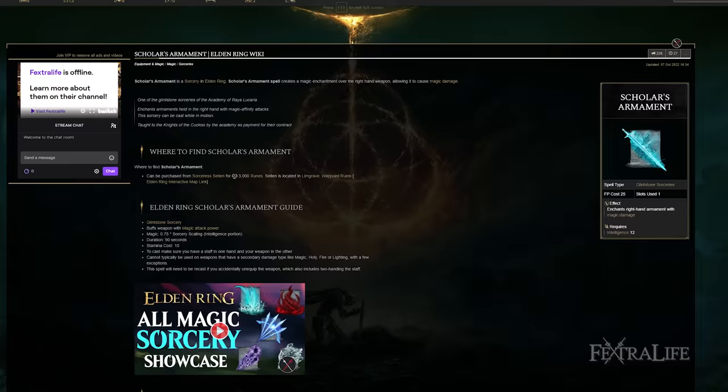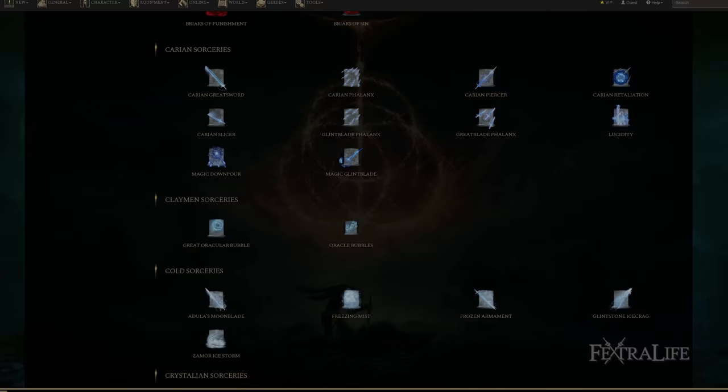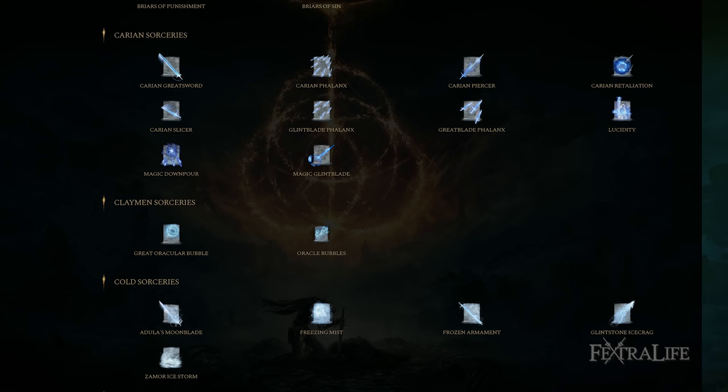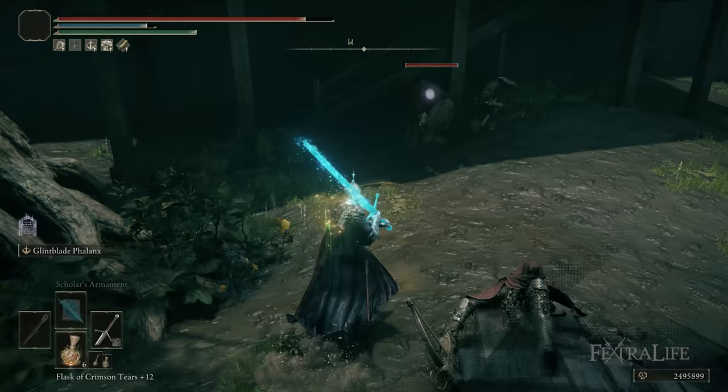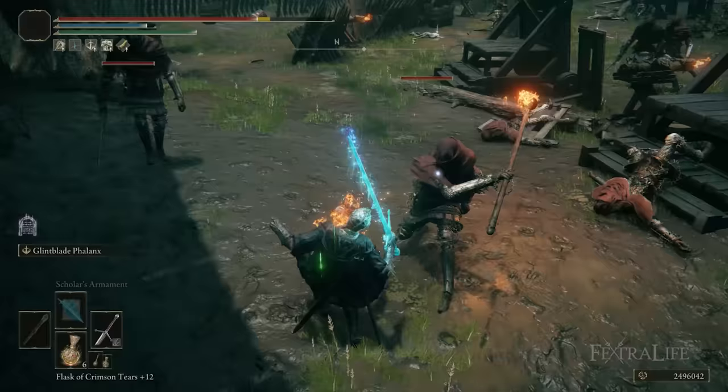Spell-wise, we really only use Scholar's Armament, but with 50 intelligence there are a lot of spells available. You could drop Terra Magica to further boost magic damage, though you don't deal a ton of magic damage with this build so I don't find that super useful. There are also ranged spells you could equip. With 50 intelligence, you're not going to be slaughtering anything with spells, particularly in New Game Plus, but you could pick off enemies at a distance or soften them before they reach you. This build is really about staggering enemies.